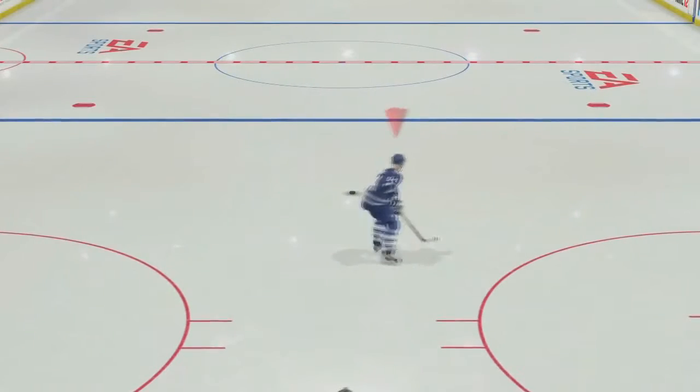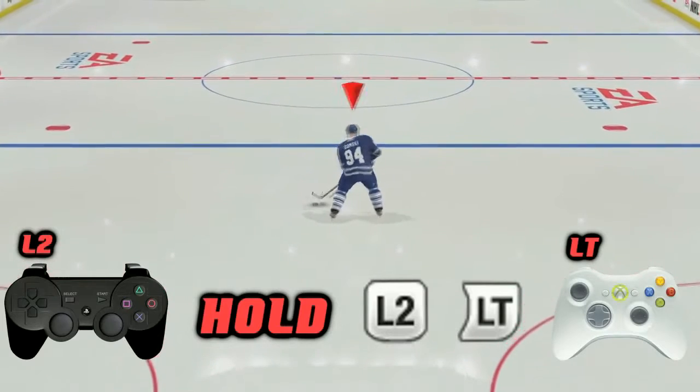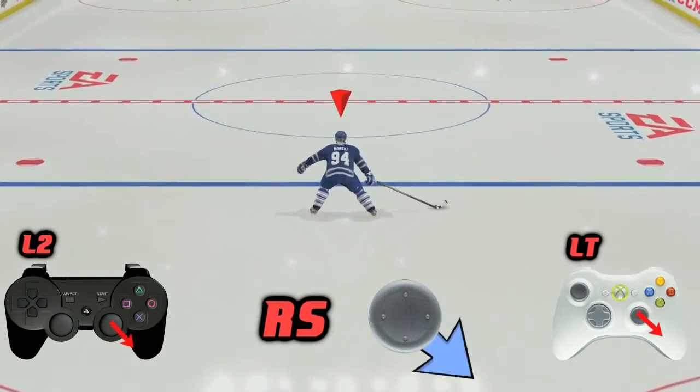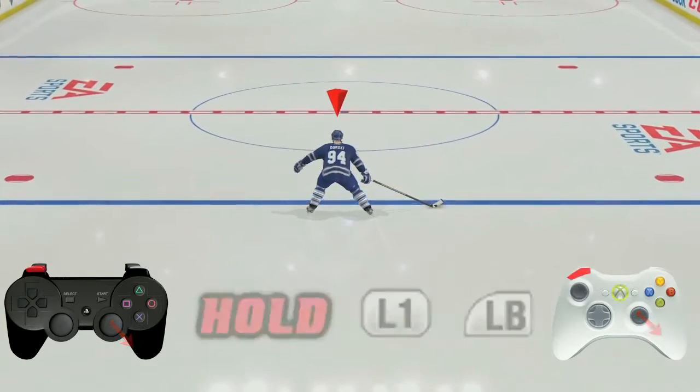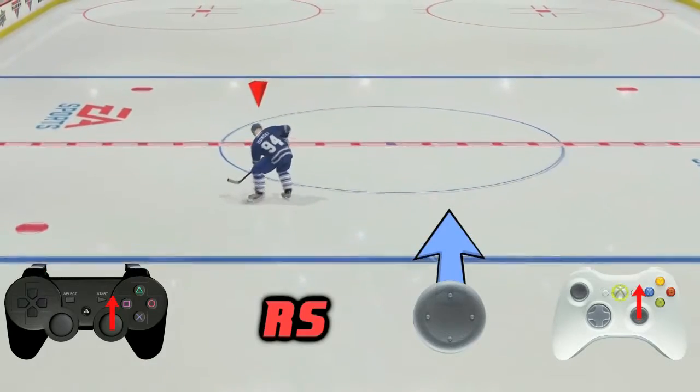Lefties, it's now your turn. The Great Domsey is going to show us how to do it from the left side. Hold down L2 or the left trigger, then with the right stick, push it out to 3 o'clock, and while still holding down L2 or the left trigger, roll the right stick down between 4 and 5 o'clock, then hold down L1 or the left bumper, and flick up on the right stick. It's as simple as that.